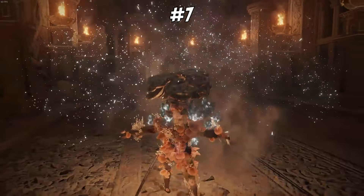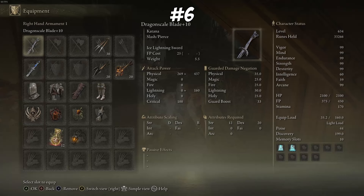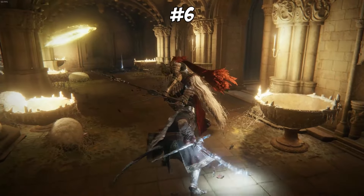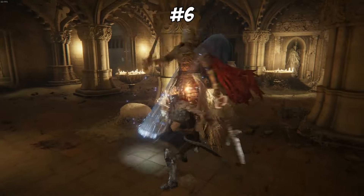At number 6, we're now stepping into the good katanas, so this is where our ranking might get a little weird. At number 6, I have the Dragon Scaleblade. Since you can add lightning to this weapon, you can build it around a good lightning dex build and it can work really well. I'd say this is a pretty slept on weapon in this game, and more people definitely need to try it out. Its Ash of War can bind lightning to the weapon, giving it even more damage, so you definitely should try this weapon out if you haven't already.